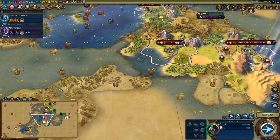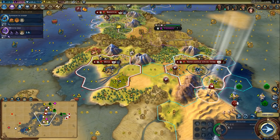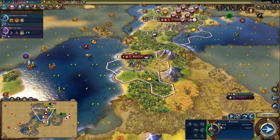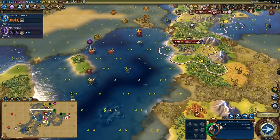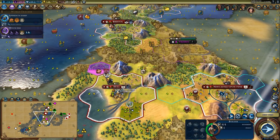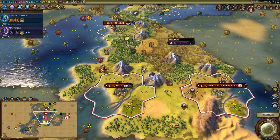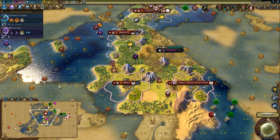I've got one build charge here — could be worth settling over here. I've got one build charge over here not sure what to spend it on. I might just send it up to the north — yeah, I'm probably going to send it up north. He's happy about me killing the barbs.